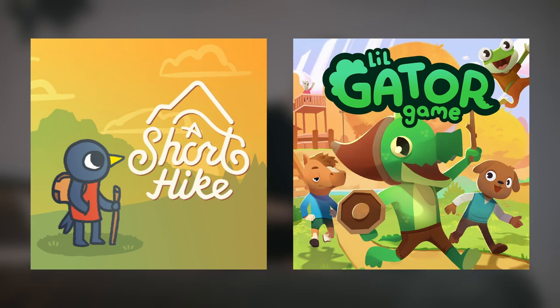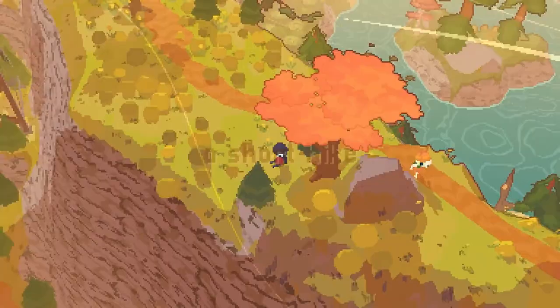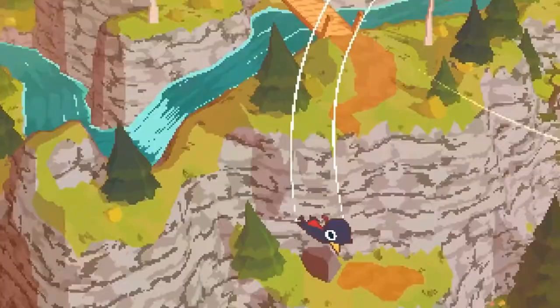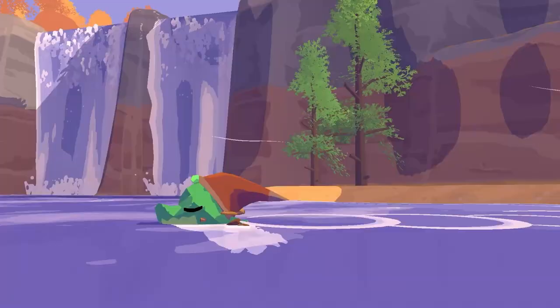But then I found these two really cool indie games called A Short Hike and Little Gator Game. In A Short Hike you play as a bird that is trying to get to the top of the mountain by hiking, climbing, and flying around on this cute little island. And in Little Gator Game you play as this really cute little gator who goes around on an island trying to find people to befriend and play games with, and you do that by climbing, gliding, surfing, and swimming around while battling cardboard cutout monsters.